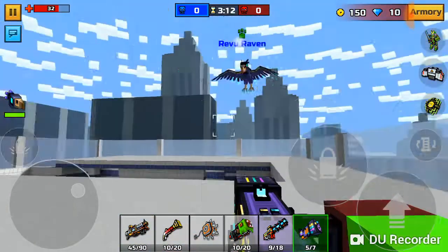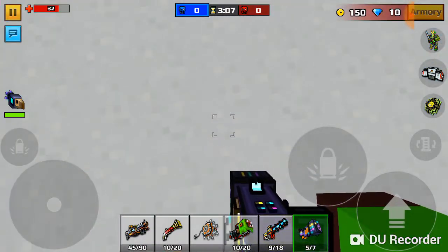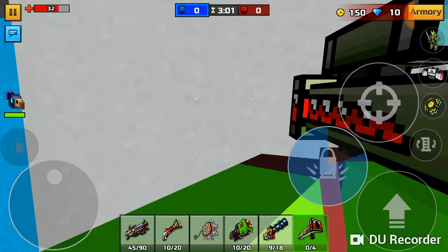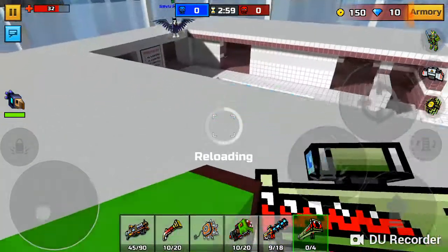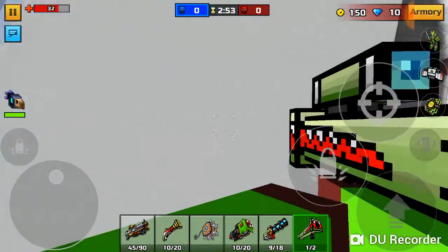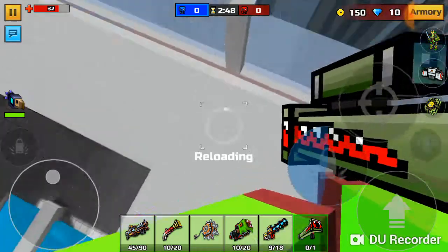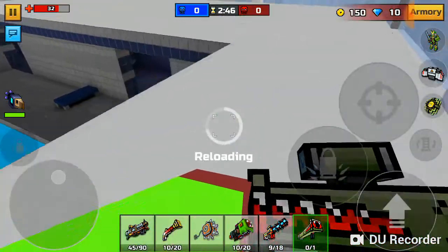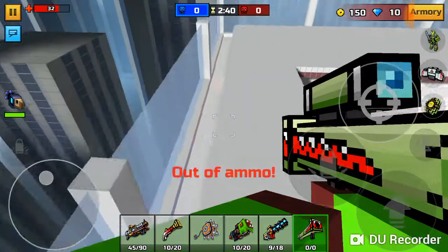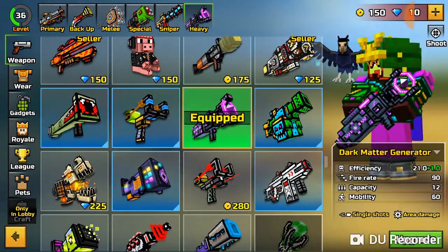That is it! Let's take out another weapon — let's try it with Apocalypse. Okay so, it's quite easy: just jump and use it when you jump, then double jump — just makes it higher. Let's try it with Dark Matter Generator.